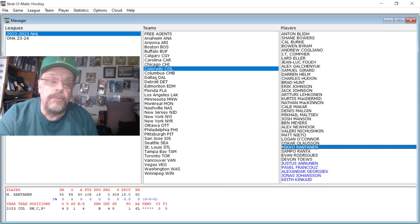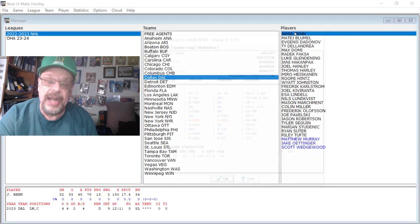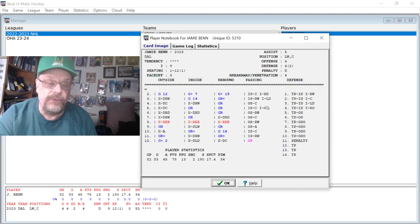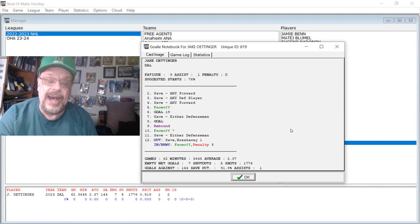Next, we're going to skip Columbus and move to Dallas to take a look at Jamie Benn. Jamie Benn had 33 goals and 45 assists for 78 points — skating 12 and defense 4, which also helps. Then we're going to look at the goalie, Oettinger. Oettinger had a 2.37 goals against average and a .919 save percentage — 91.9% of shots saved. Goal 1-19 at 6 and automatic goal at 8.